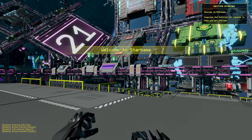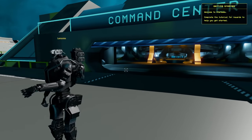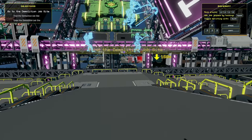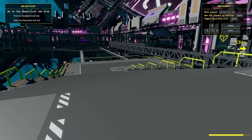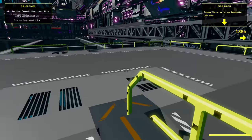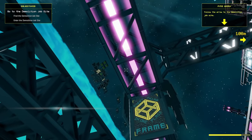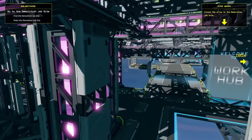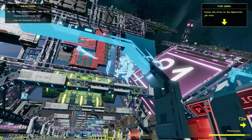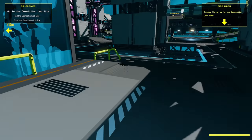Oh my gosh, I'm so excited about this, you have absolutely no idea! So we're robots obviously. Objectives: go to the demolition job site. The tutorials are built into the world area. Okay, move around with WASD, jetpack by holding space. Oh that's cool! So we're robots in space - we don't need to be inside anything, that's not a thing we have to worry about. This is so cool!